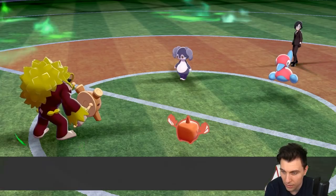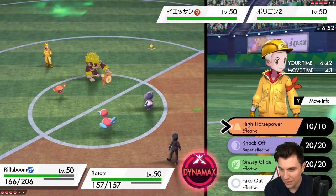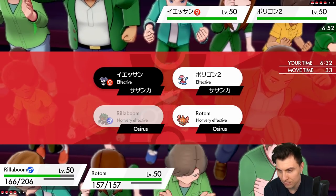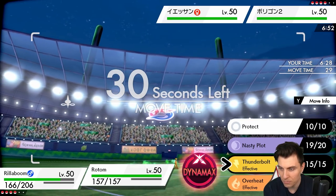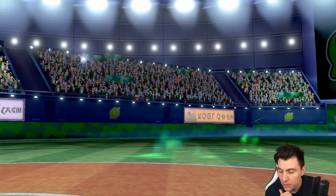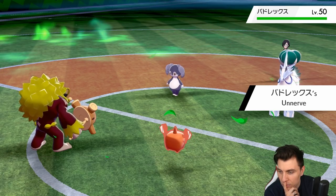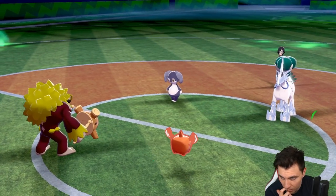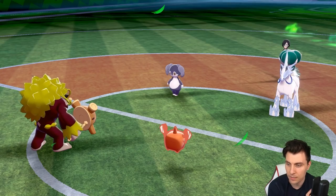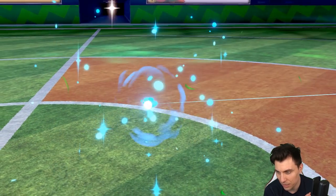I don't know if we want to max just yet — we want to hold off until Calyrex makes its appearance. It might be worth doubling down into the Indeedee, or Knock Off is a nice option in case Calyrex comes in on that slot. P2 switches out and Calyrex hits the field. Indeedee goes Follow Me to protect the Calyrex. The Knock Off is going to be super useful — activating the sash. The Thunderbolt picks up the knockout. Rotom again in a really dominant position against this Calyrex, especially without Psychic Terrain.